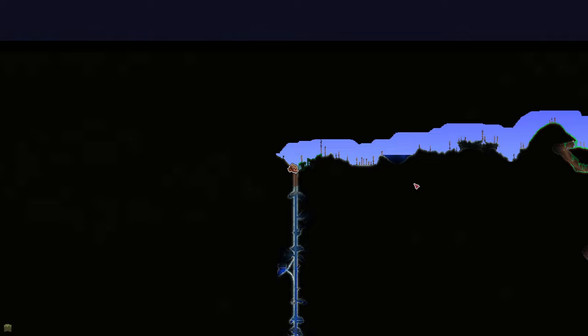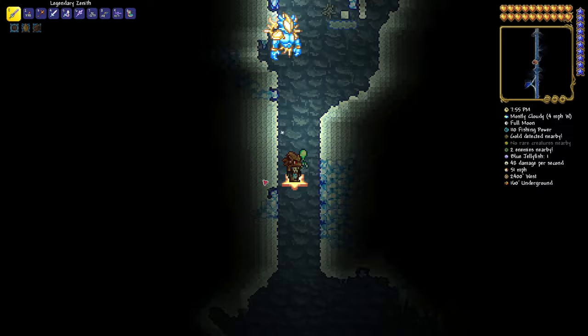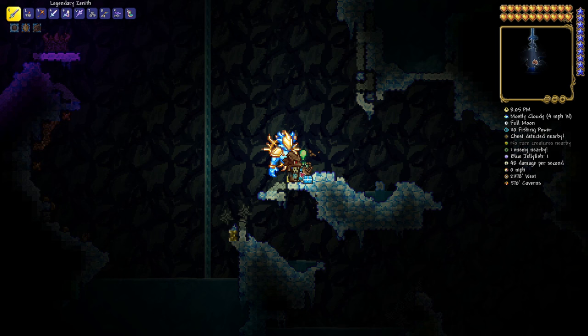There's always that one item that's very difficult to get your hands on, and today it's the Ice Skate. If you look over the Snow Biome there's no comfortable way to get in, so I went to 2404 West by 84 Surface and just dug straight down. Keep in mind: in Expert or Master mode you'll go through water and get frozen — try to go around it if you can. At 2378 West by 570 Caverns, pop it open and there is your Menacing Ice Skate.